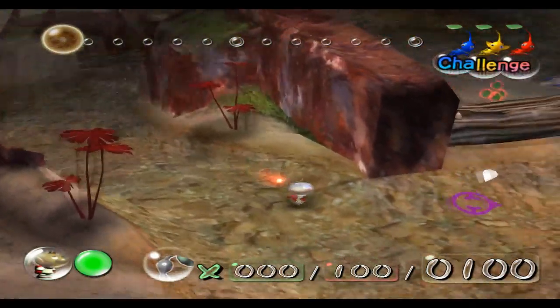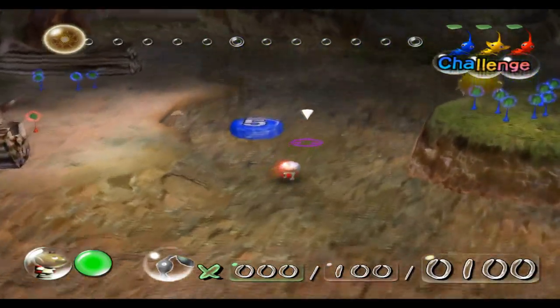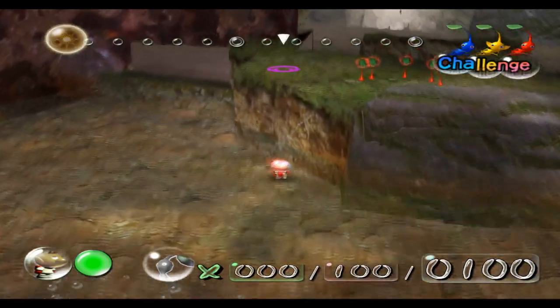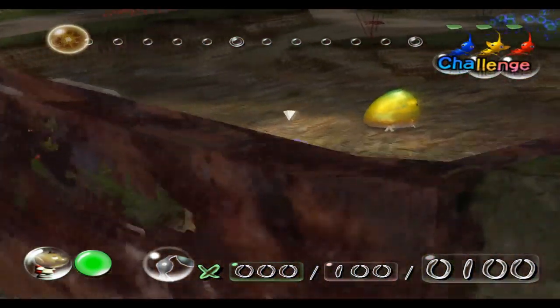Final Trial just has Pikmin planted everywhere. Also brand new enemies, because there was only one enemy before — now there's the Burrowing Snagret.